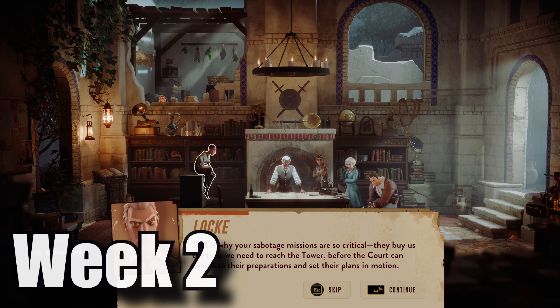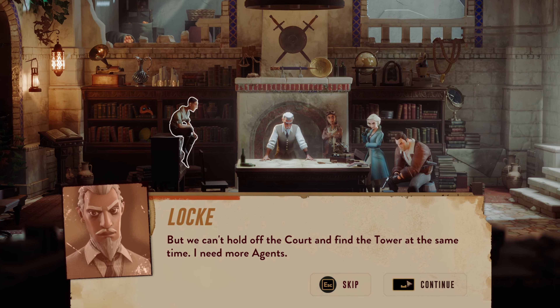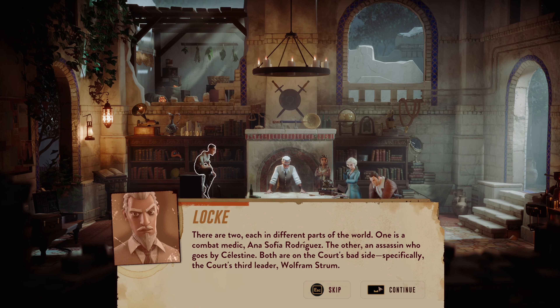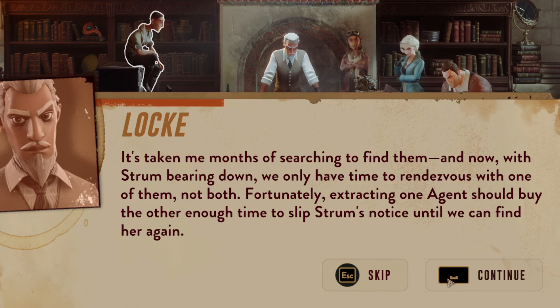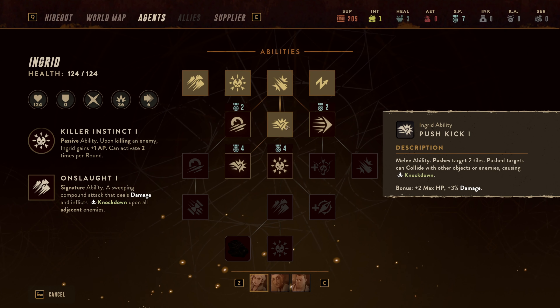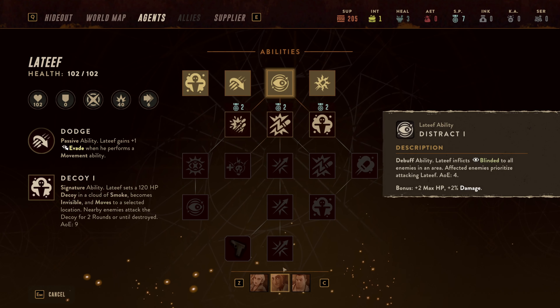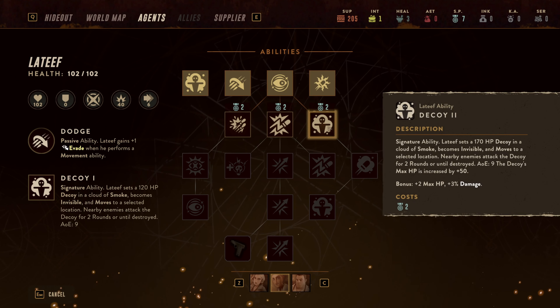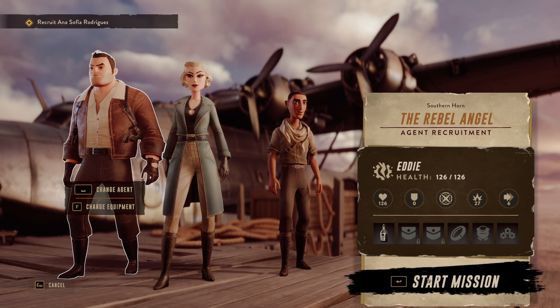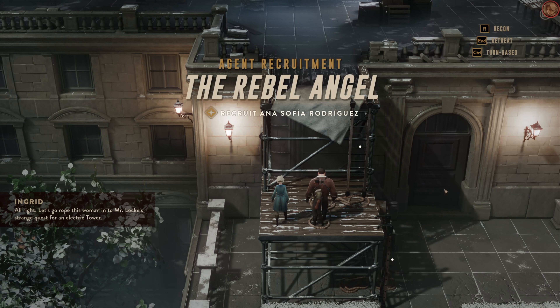That brings us to week 2. We're back at the base where the group discusses their findings. We start to learn more about this possible tower of world destruction, and then Locke tells us he knows of two other agents. We have to choose one — we can't save both — either an assassin type character or a healer. I went through my characters and distributed skill points, as there are a few nice passive abilities that would help on missions. I decided to do the quest to save the healer, as I wanted a healer in our party instead of having two assassin types.